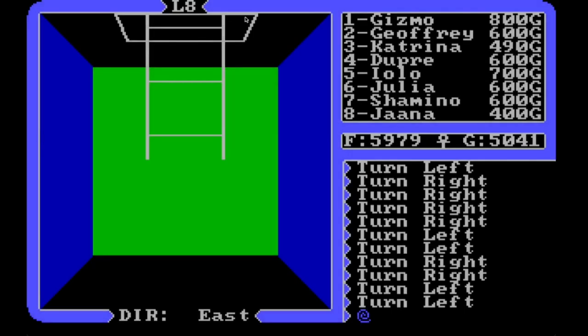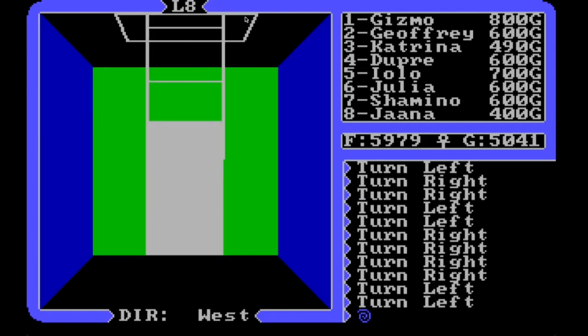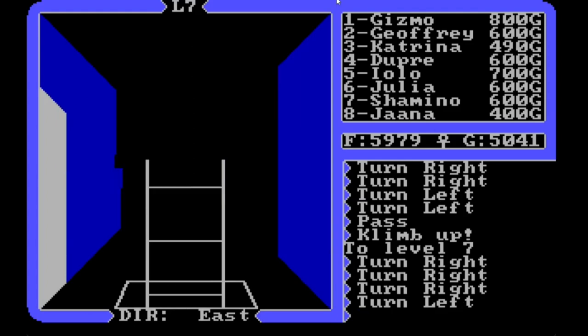Hello and welcome back to my ultimate four quests of the avatar walkthrough. We are here in level eight of Dungeon Wrong. We came through that building from the altar room of love. We're going to head up and see what level seven has for us. We're looking for the green stone here in Dungeon Wrong, and the sooner we get that the better. Once we get it, we can make it to the altar of truth and get the first part of the three-part key — a major milestone.